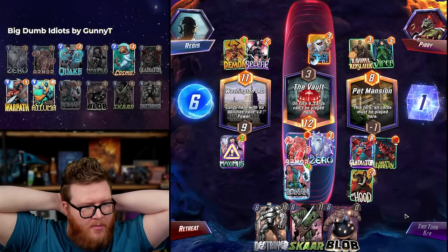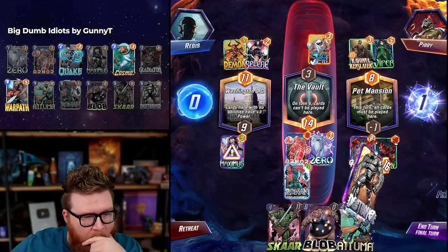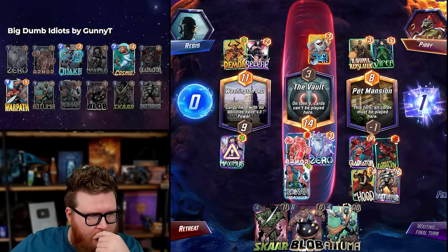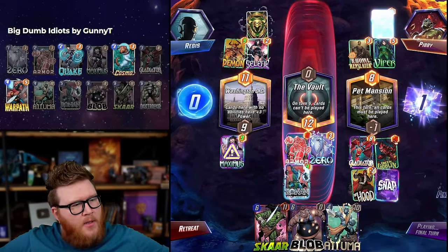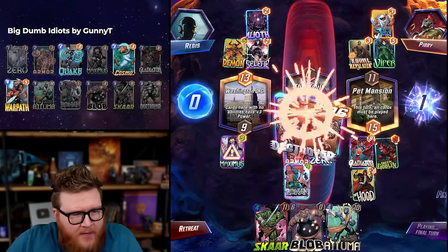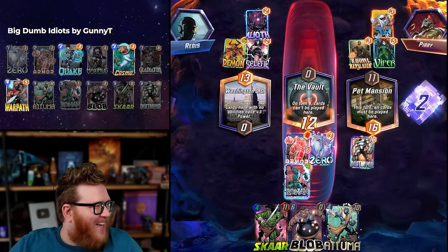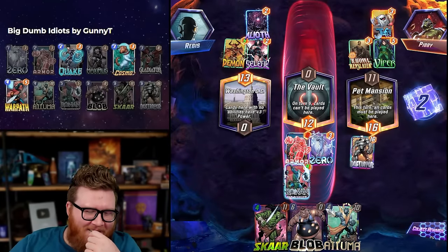Maybe they think right is just safe, and then Destroyer deletes negative nine. They might even play Aliath here sort of thing. Let's go — that's satisfying, to read their every move and have the perfect counter for it. That feels very good.